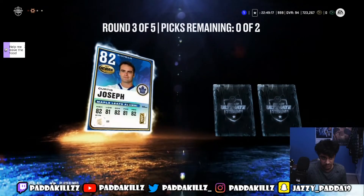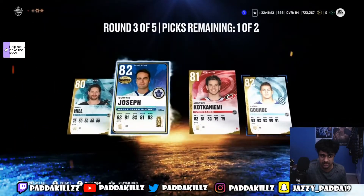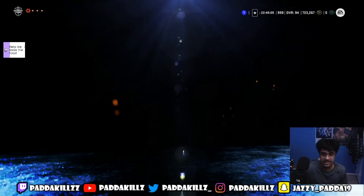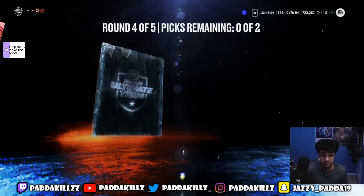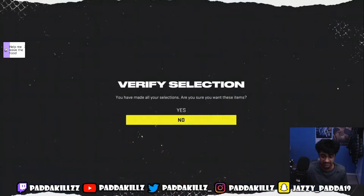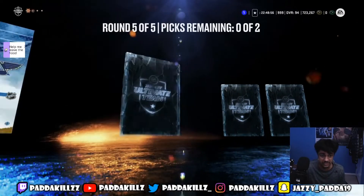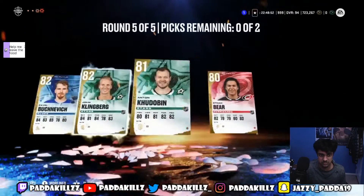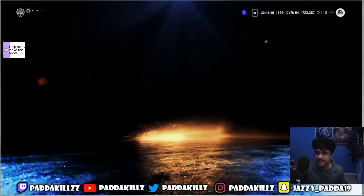Also pulled Kakoniemi and Yanni Gord. Again, 82s — that's literally 3,000 coins right there. Then Josh Bailey, Kachuk — I'll take Kachuk, that's 1500 coins right there. The thing about these packs is you're getting coins off another 82, another 82, Clenberg, Kodubin. I'll take the 82s — that's again 3,000 coins right there from that first pack.